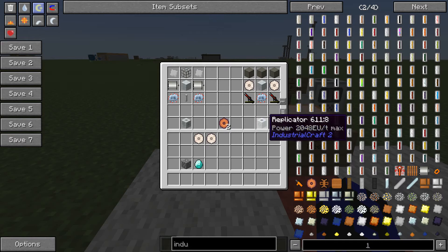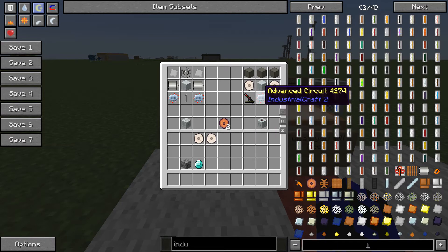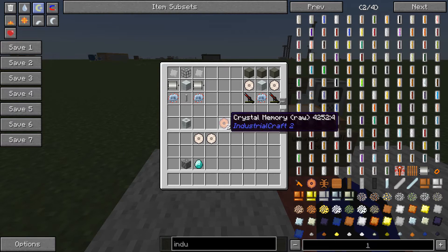For the replicator you are going to need mining lasers - two of them - advanced circuits, advanced machine case, you're going to need some memory crystals, and you are finally going to need reinforced stone from Industrial Craft as well as some memory crystal raw, and you can find that out in NEI.